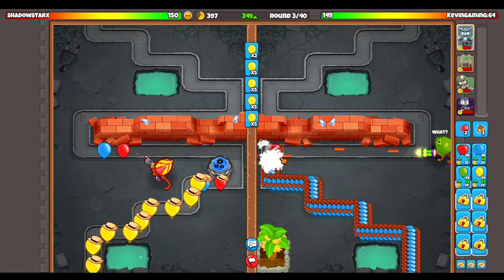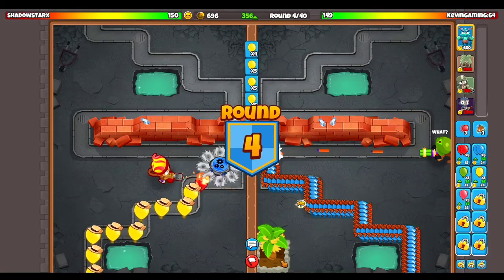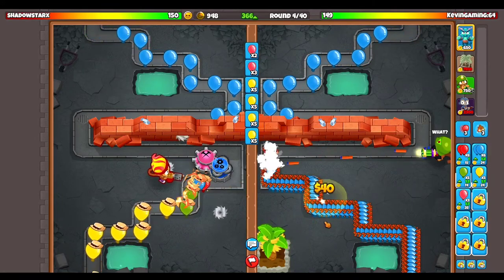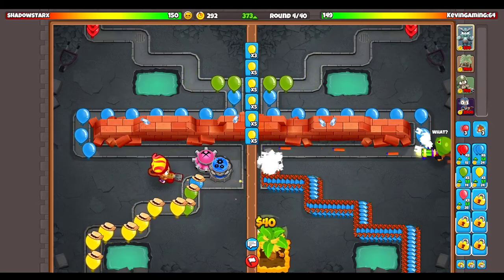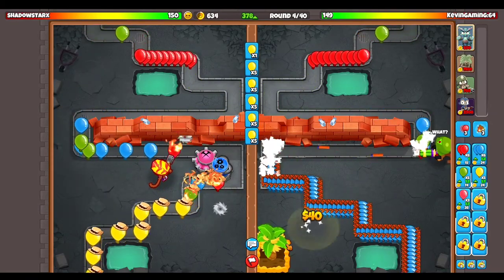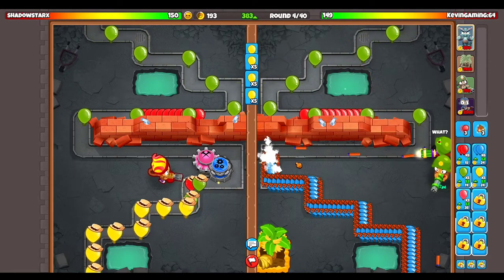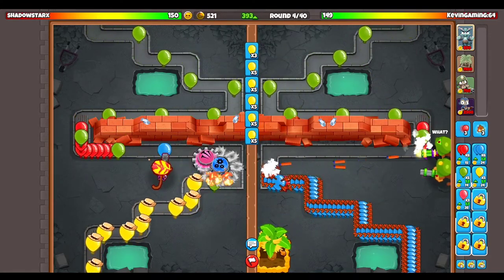I'm going to continue sending some group yellows just to make sure we have a decent amount of money. If he sends me whites, we could probably go for another dart gunner. Hopefully we can go for the plantation very soon, but for now we need another dart gunner just in case there are any white rushes.